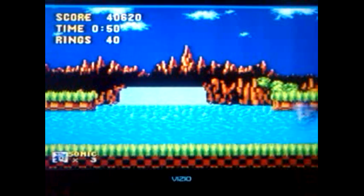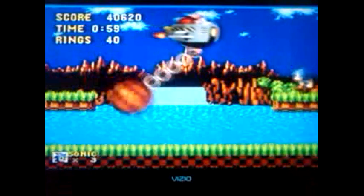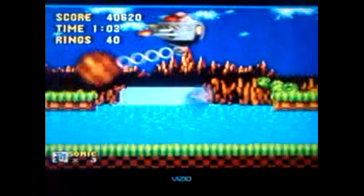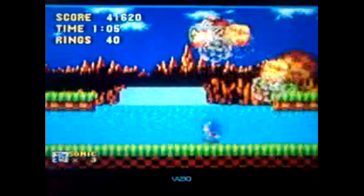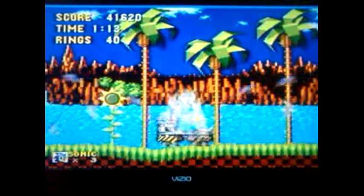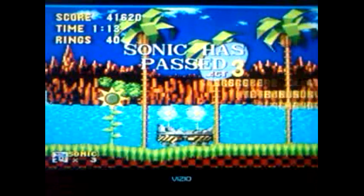Alright, we're going to fight Dr. Gerald Robotnik — I believe that's his actual name. I know in future games his name is Dr. Eggman, but in this game he is currently known as Dr. Robotnik. That's the fastest way I can kill him — just going out and not hitting his ball. And you have to free these creatures, which ends the act and episode. These creatures are called Flickies — they even made a whole game about them.